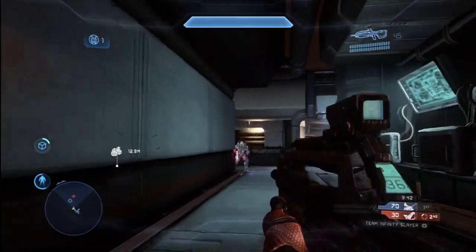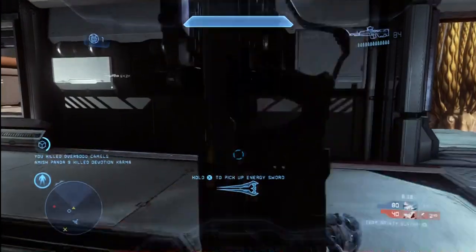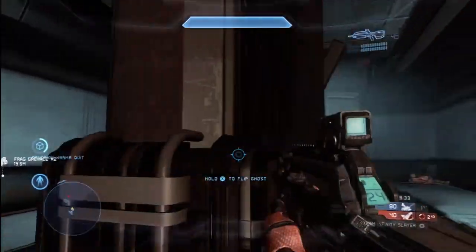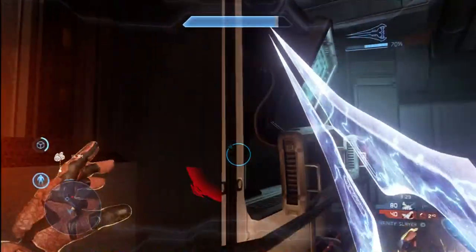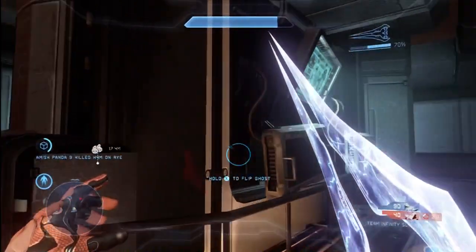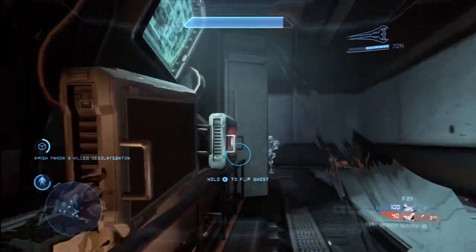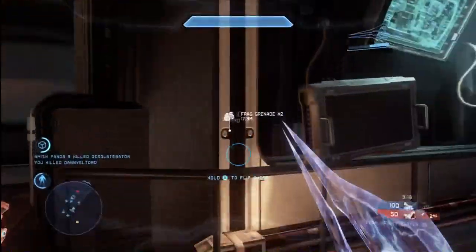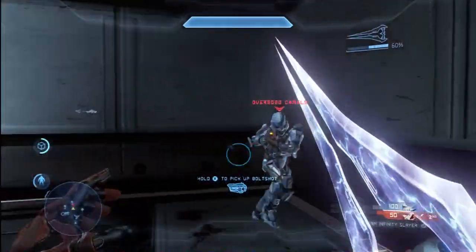Now here the sword guy is coming after me again, and I get lucky this time around — he walks right over my grenade, I finish him off with a headshot, and now the tables are turned a little bit. Now I am in close quarters with the sword, so I have the advantage, and I also have active camo, which is going to make it harder for them to find me. So I'm actually going to go on a little killing spree here with the energy sword, because the opponents are making some mistakes right now.